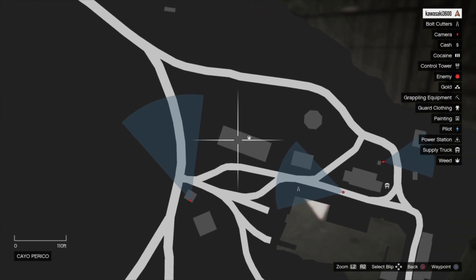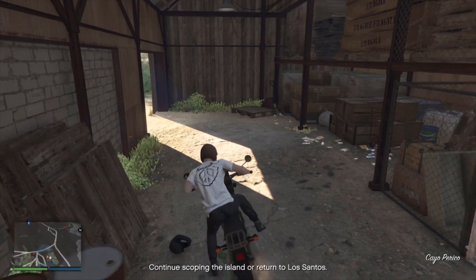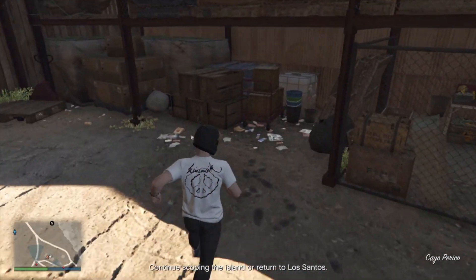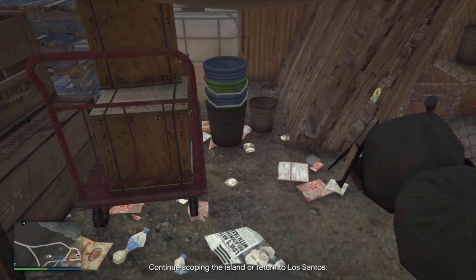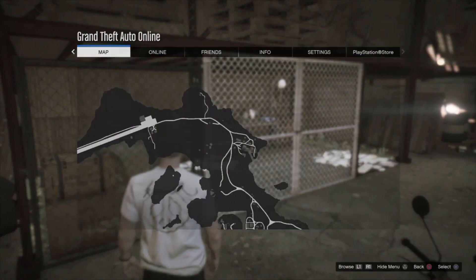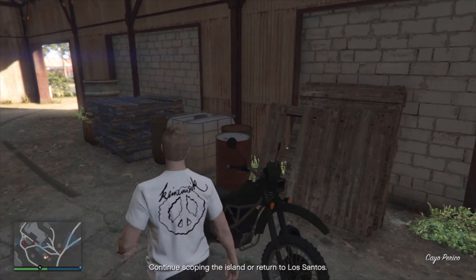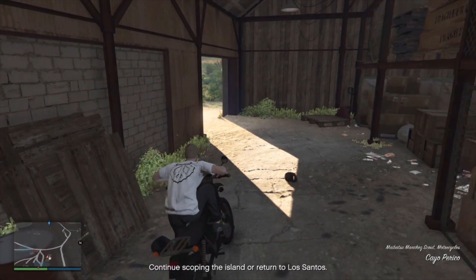Here is location number three. Right in this little warehouse right over here by the weed, literally right next to it. It's not here for me this run but sometimes it can spawn right about there. What I'm normally doing is just going to each location where these can possibly spawn and seeing if it's there. It's extremely random so just check all the spots.